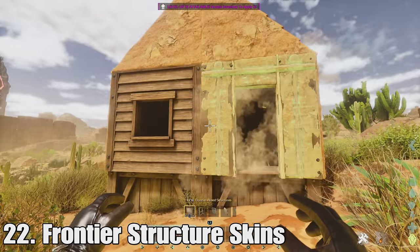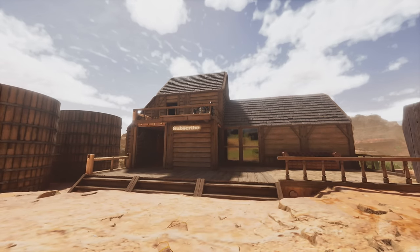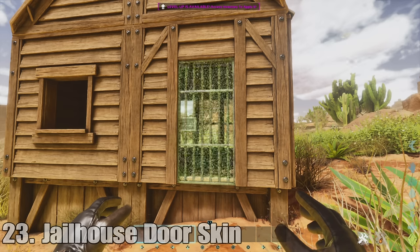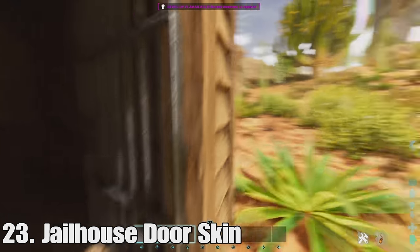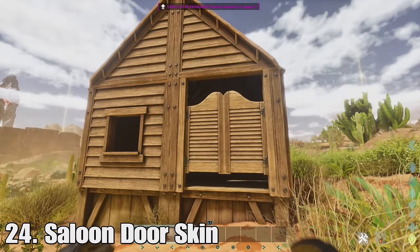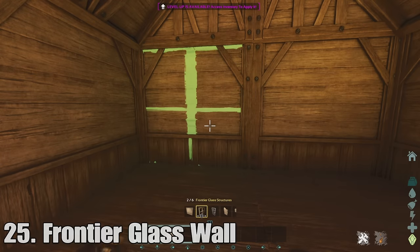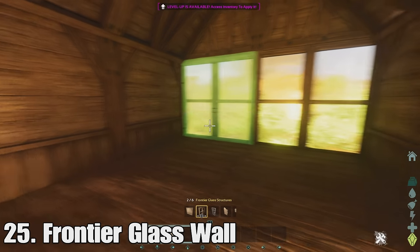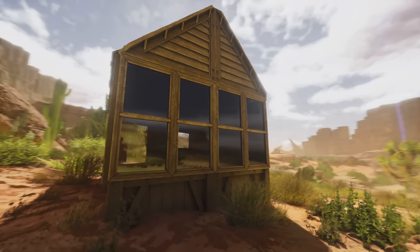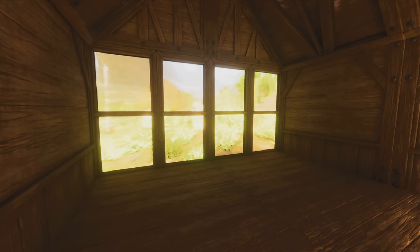At twenty-two we have the frontier structure skins. They cost just one wood and you can place them on any structure to make it look like the frontier set — really nice. I built a little house here so you can see what it looks like. At twenty-three we have the jailhouse door skin, which comes with the frontier skin set and looks great if you want to make a jail area. At twenty-four is the saloon door skin — probably my favorite door skin, it looks really cool with these push-open doors, though it only works on double doors. And at number twenty-five we have the frontier glass walls — another frontier skin set item. Before we'd have to use greenhouse walls for glass walls, but now we just have these glass wall skins.